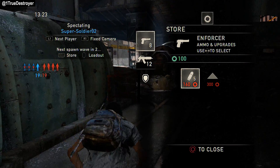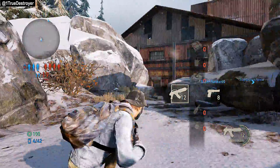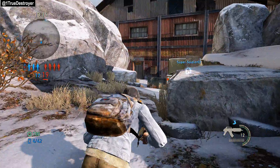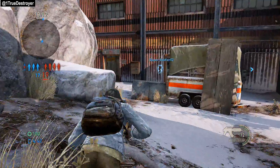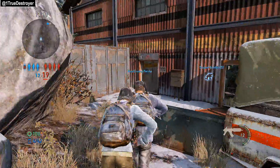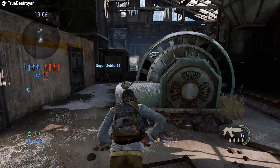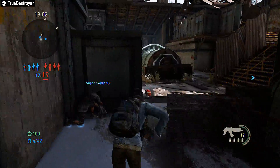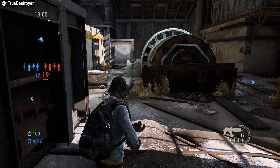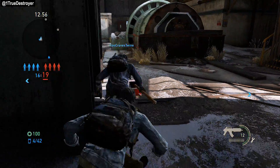With the fully auto rifle I was able to actually get the downs, the kills, and the executions much easier than with the semi-auto. I started using a little bit of the sniper rifle, which was fun, and the bow was always fun to use as well. So right now my go-to's are the fully auto rifle with the enforcer pistol, and my second go-to is the hunting rifle with the enforcer pistol — two very good classes if you're struggling with the multiplayer.